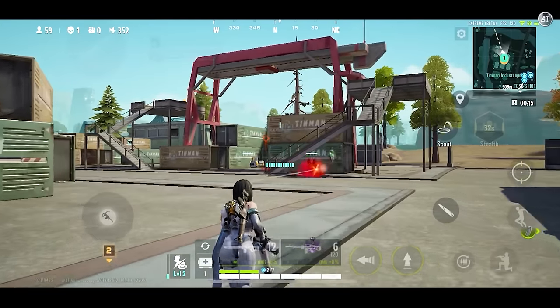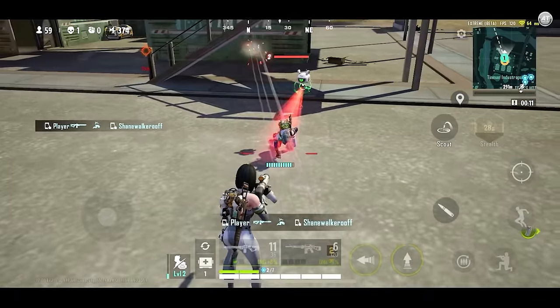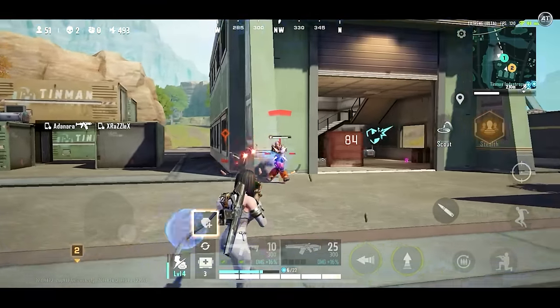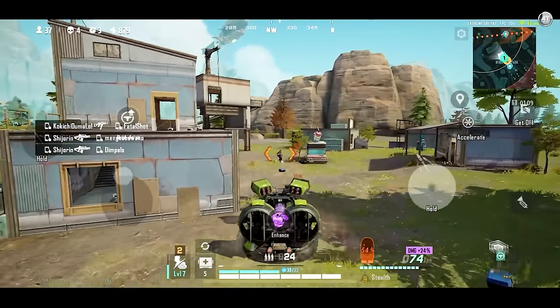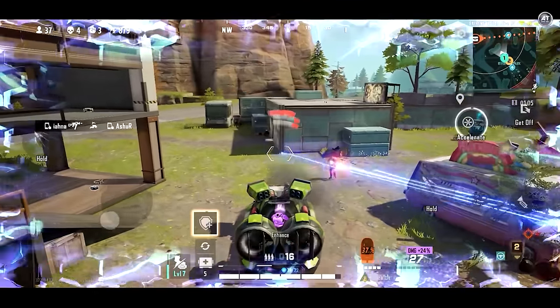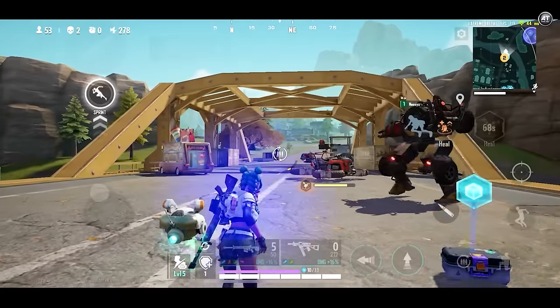Many aspects make Farlight 84 unique, but undoubtedly one of the most inventive is the jetpack all characters have equipped. Thanks to this item, you can propel yourself at high speed across the map. The jetpack doesn't let you stay in the air for a long time, but it allows you to propel yourself long distances to jump between buildings and dodge enemy attacks. However, you will have to learn how and when to use it correctly, as it does have a few seconds of cooldown between thrusts.